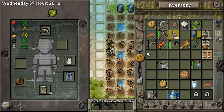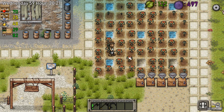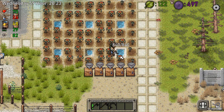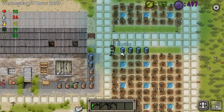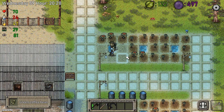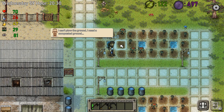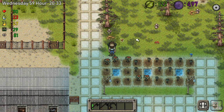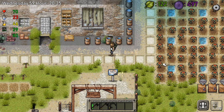We actually gotta water our farm real quick, because otherwise it will dry out and then nobody will be happy. Let's look on the top side — they're looking good. We actually got some seeds. I want to have them growing equally eventually, so maybe make another row today if that is possible.